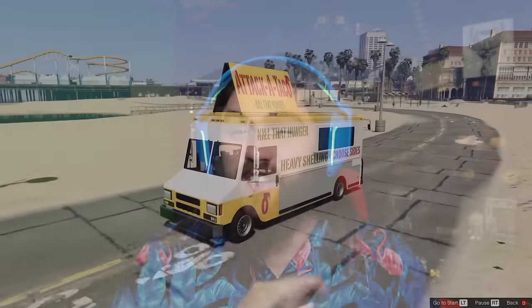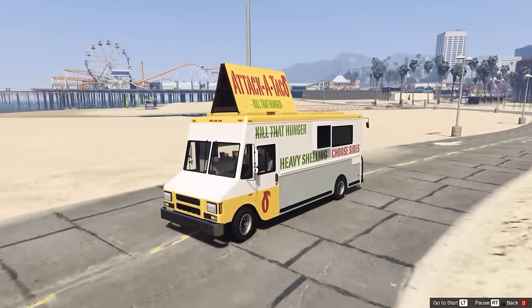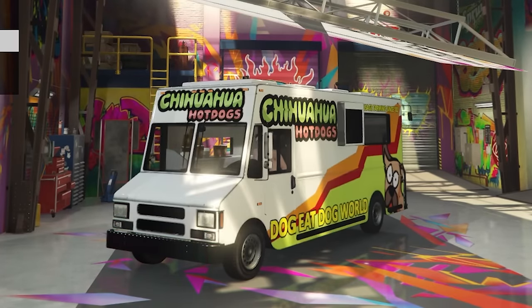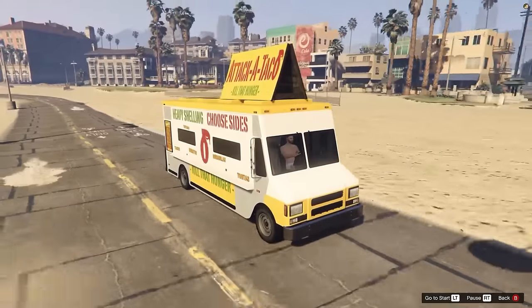To start, the Taco Van is fairly basic, but imagine being able to customize it or change it to other food types. Or if Rockstar was feeling really quirky, add a rocket to it!